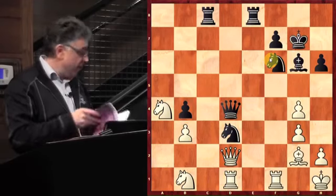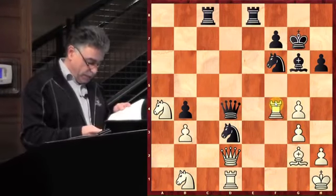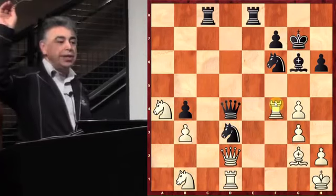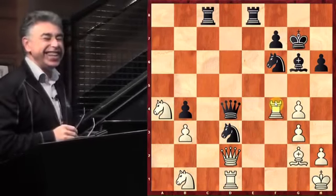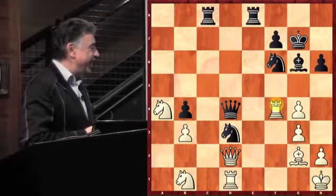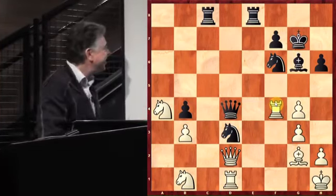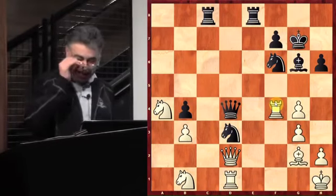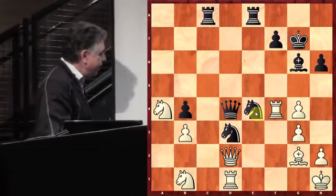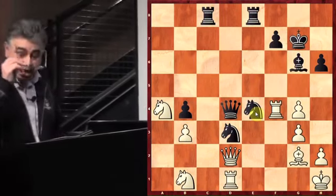Now things are getting serious. The queen on D4 is in a dominant position — it dominates this knight. The knight on B1 is dominated. The knight on D3 is great. Now black wants to go Knight E4 so that he can threaten a check on F2. White is going to get busted. Knight F6 — great move. Desperation time for Anatoly. Anatoly plays Rook F4, attacking the queen. Knight to E4 anyway — bang. Blocking the attack, attacking the queen, and threatening Knight F2 check.